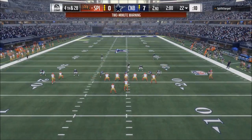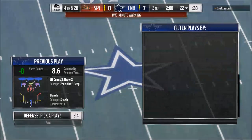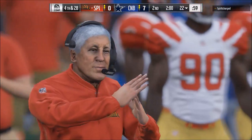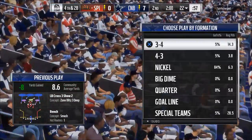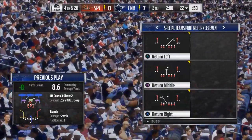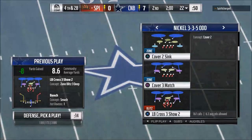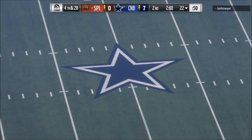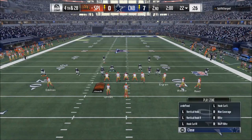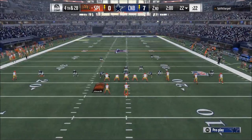Every play has specific weaknesses. For example, on that specific play I ran cover three hard flats, so I know the weakness is the corner routes. The corner route over the middle or on the right side of the field is open. However, what I did with my user player is I went from the left side out route, started there, and then left it and went to the corner — that's what I'm talking about when I say baiting.